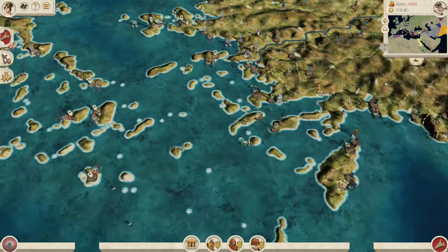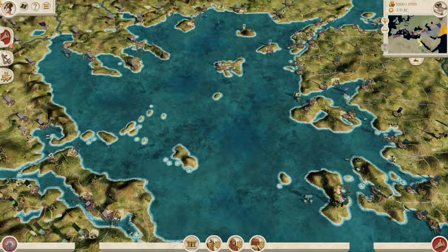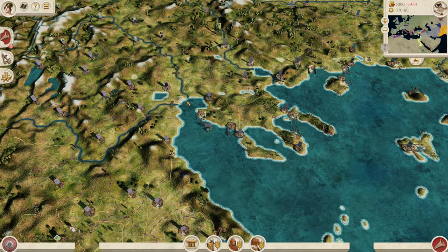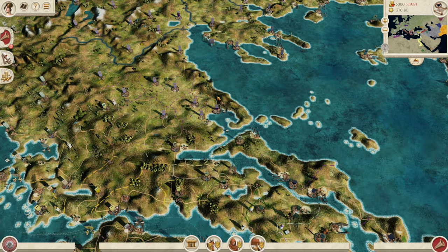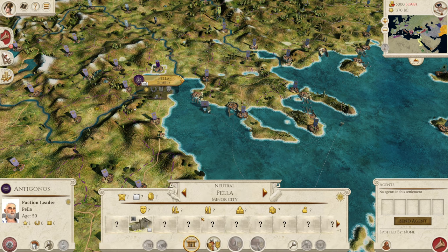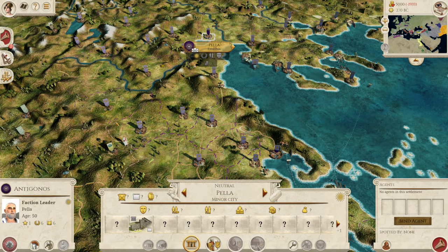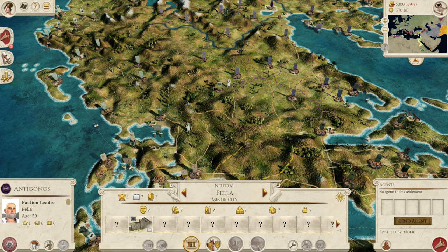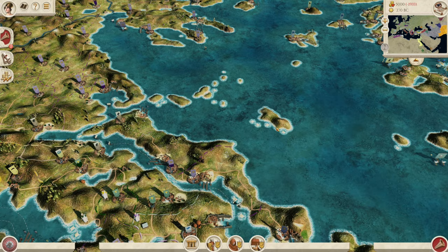Let's talk about some rogue strategies that are actually quite decent when playing as Rhodes. The first is to go to Macedon and take Pella. Yes, it sounds crazy, but Pella is a really good minor city with fantastic buildings, and once you've taken it you can take the rest of that land really easily — similar to how Epirus does it. Going to Macedon is never really a bad option.